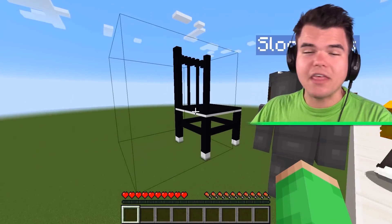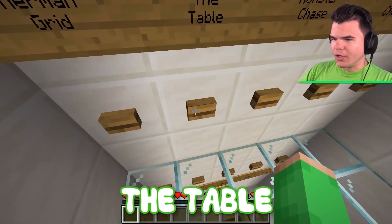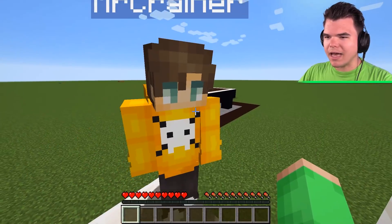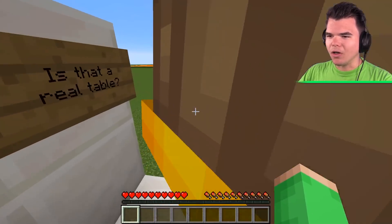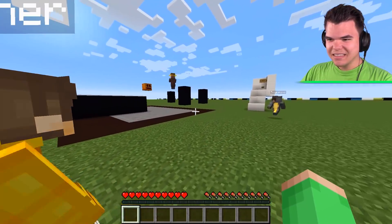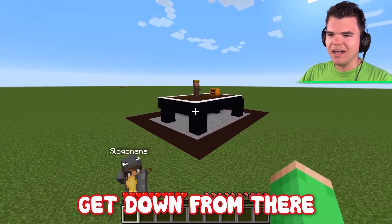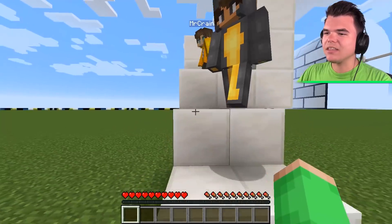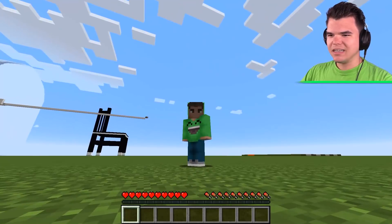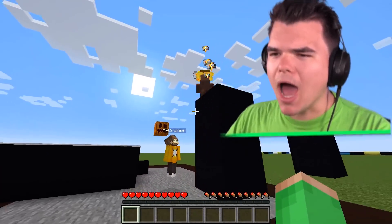I actually think I know a better optical illusion. Let's go find it — I prefer the table. Guys, stand over here. Wow, look — it's a table. Would you look at that? It's all floating! The villager isn't even on the table and neither is the pumpkin. That's where the table's legs go. Crainer, and then a villager on the table. It's time to go to my optical illusion. Hello, villager — don't kill him, he's on the table.